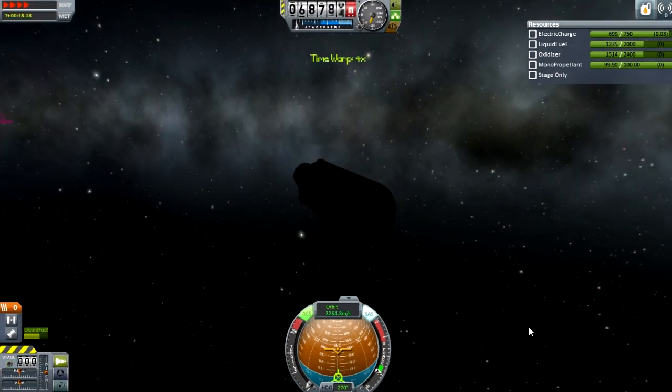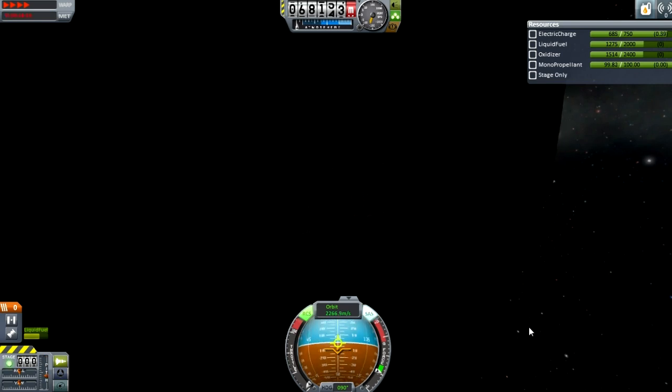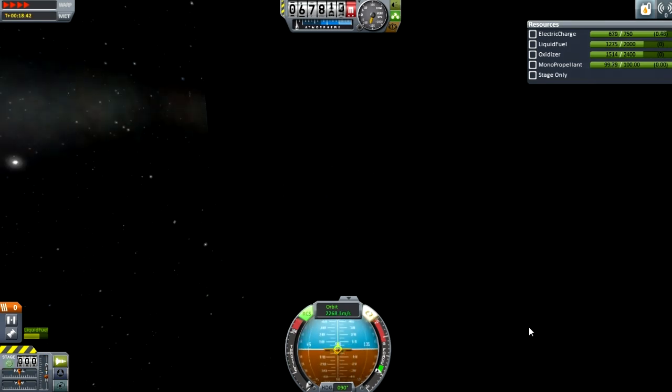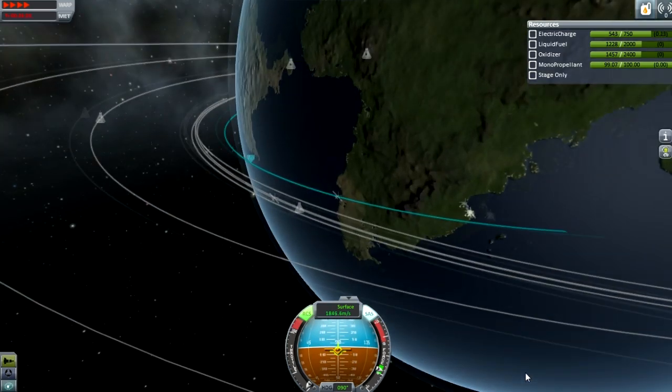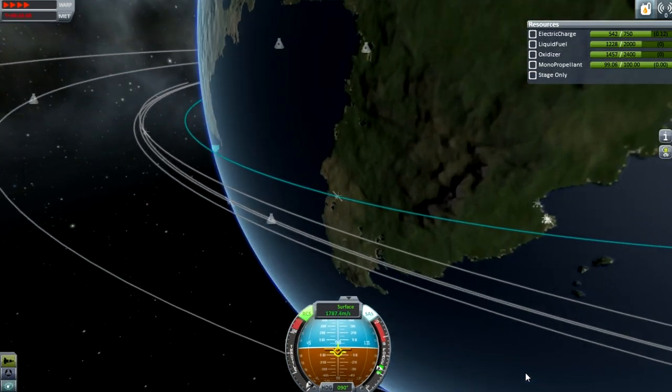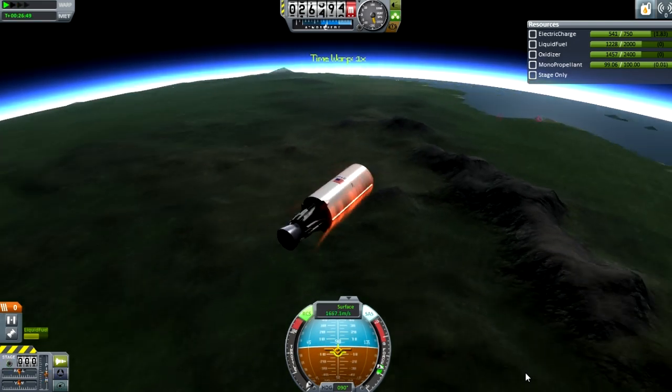I'll cut through until we're in the atmosphere. When you re-enter with the top stage, you point it this way because then you can put a heat shield over it, as you can see here as it starts to burn up. Having a heat shield there would be very important, because then you don't lose the landing legs or the engine, because coming back at orbital velocity is quite deadly.